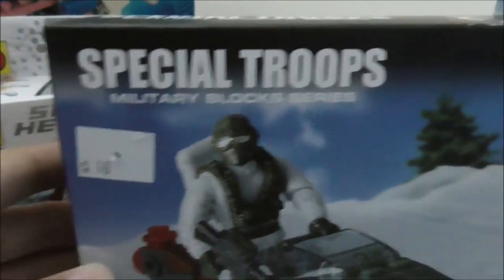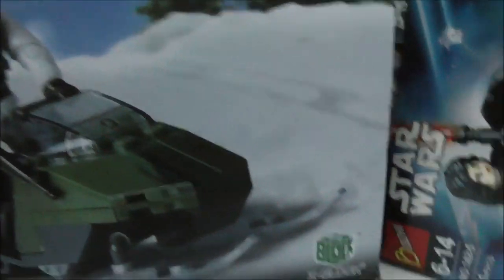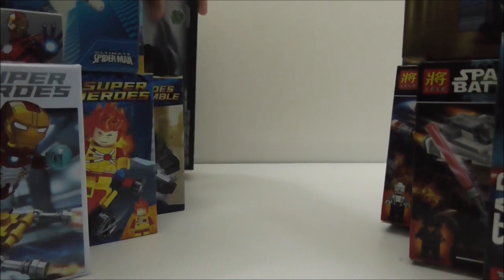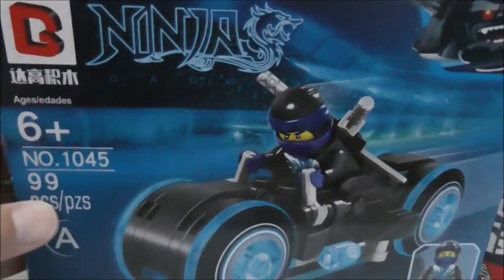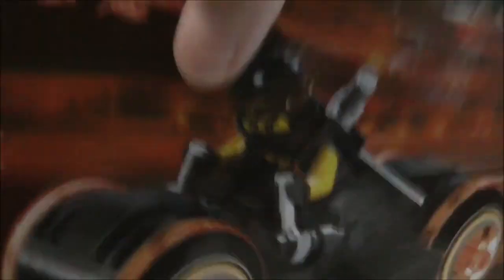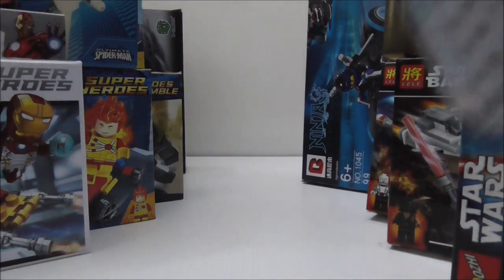I also got this set which looks like a knockoff version of Mega Bloks or Mega Construx — it's called X-Block. I decided to try it out and see what the quality is like. I also got these Ninjago figures with a light cycle from Tron. I got Jay and Cole because they are the accurate ones matching the original LEGO Ideas set.